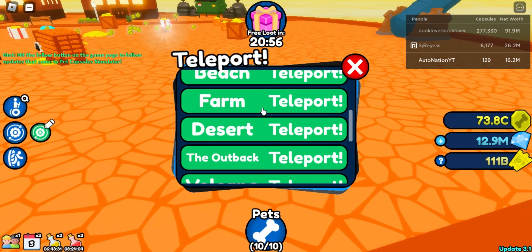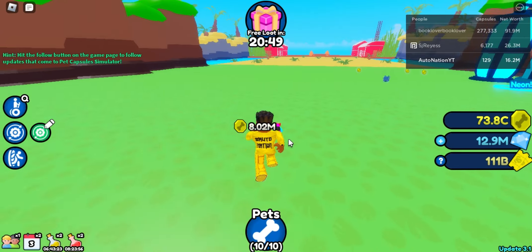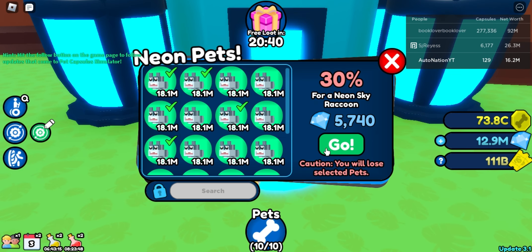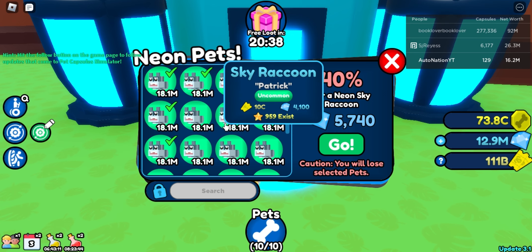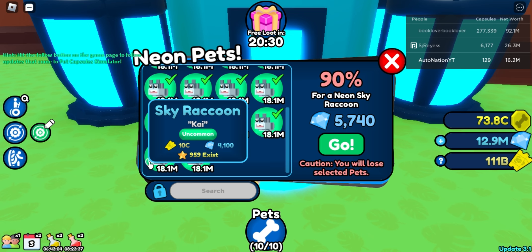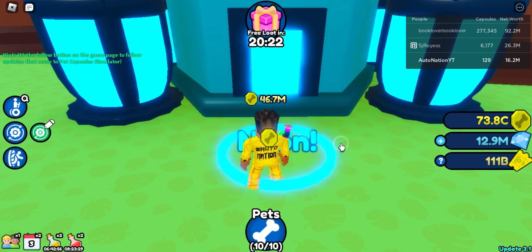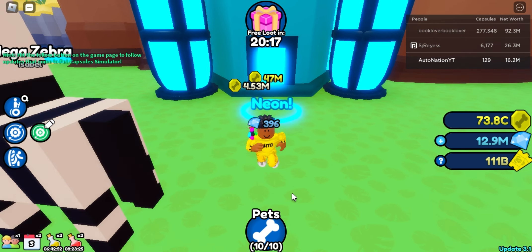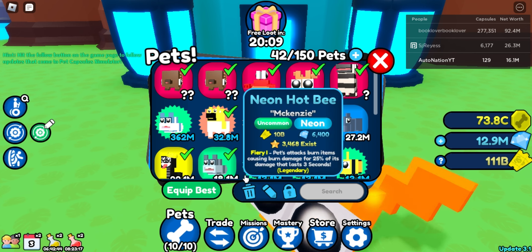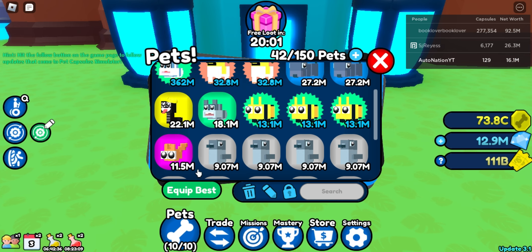Now we have enough pets — we can get a couple of neon pets! Let's get some of these neon pets, and hopefully during a hatching session we'll get a legendary or a golden legendary. Now we have a lot! Let's do 85% success rate. Let's go — we got neon pets! It's 362 million, and that's not even a legendary yet. That's pretty clean!